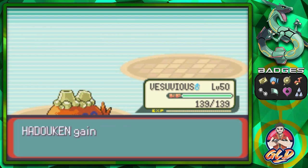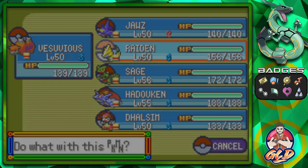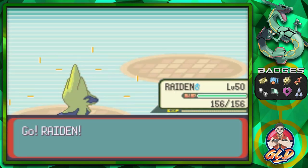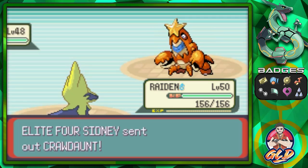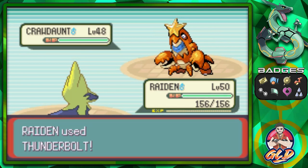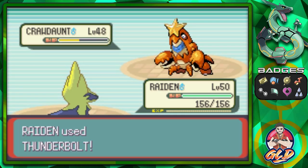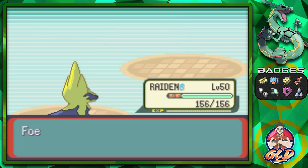Hadouken and Vesuvius get some points, and here comes Crawdaunt — a Pokemon I kind of wanted to use at the very beginning but decided against it. Let's go with Thunderbolt, because knowing my luck Thunder is going to miss. Thunderbolt for the win — how you like me now, Crawdaunt? You have been defeated!